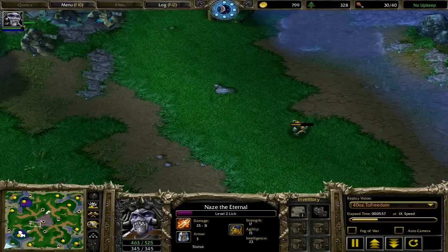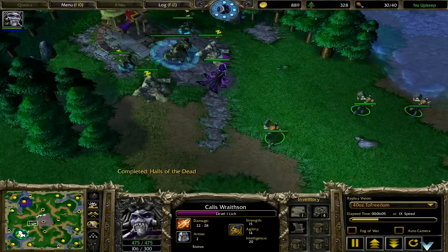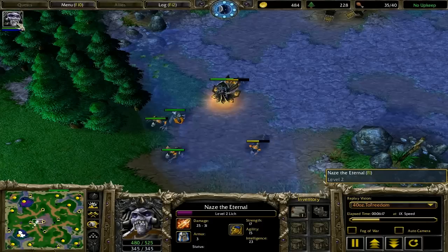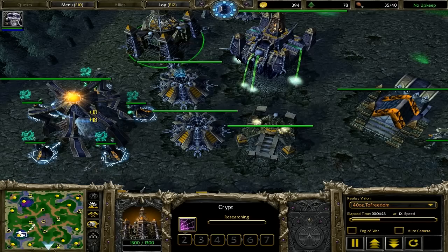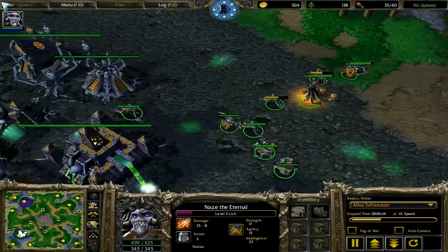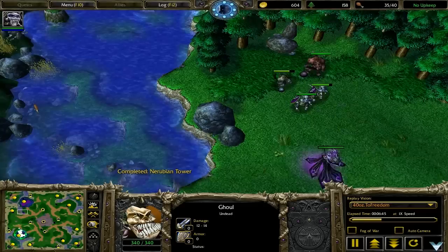So right now I'm almost at tier 2. One mistake that he definitely makes in this game is once he reaches tier 2, he definitely doesn't harass me enough with his gargoyles. When you're going mass gargoyles — as you're going to see later in the Fury vs. Madfrog game — you definitely want to put pressure on your opponent's base, harass their weak ghouls, harass their acolytes, and just cause problems for them. His creeping with gargoyles isn't very effective.